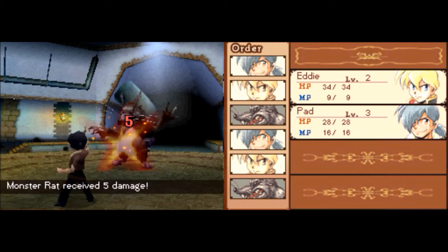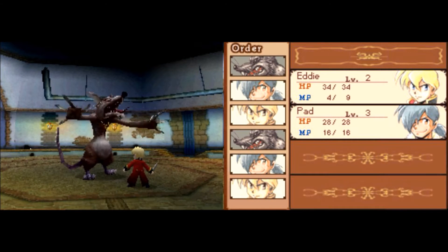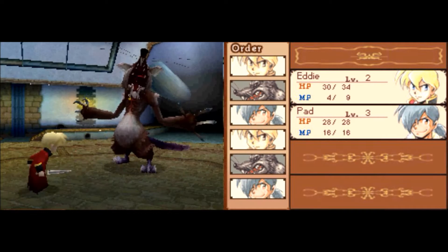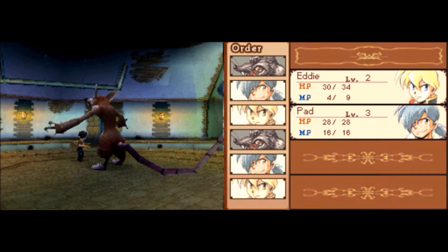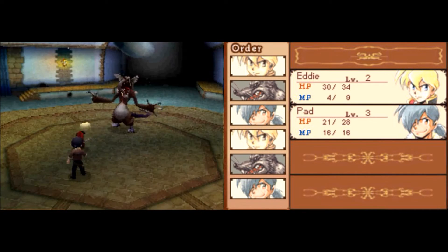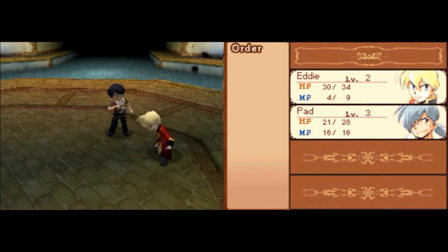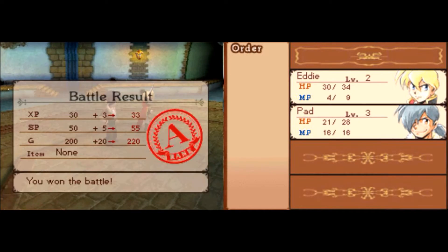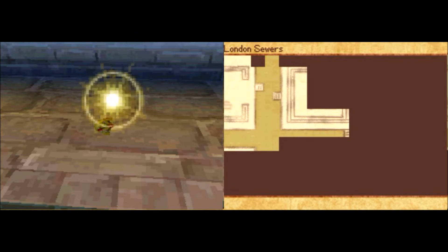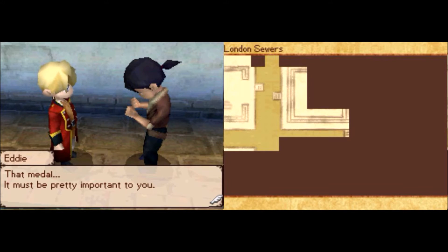For Pad, just have him attack. This guy has 40 HP, so it'll take a decent amount of time. Use Overdrive with Eddie, then have the other guys just attack until he finally goes down. He's really not that difficult. If you need to heal with a heal bottle, I would have Pad do it, simply because he only deals about half as much damage as Eddie. What is nice about this game is you really don't have to grind all that much — it's kind of like the PSP Legend of Heroes games. Although for the bonus dungeons you will have to grind, which is a pain. I'm still debating if I'm actually going to do the bonus dungeons or not.